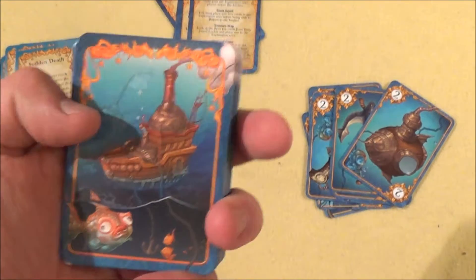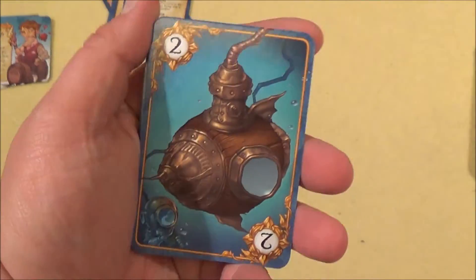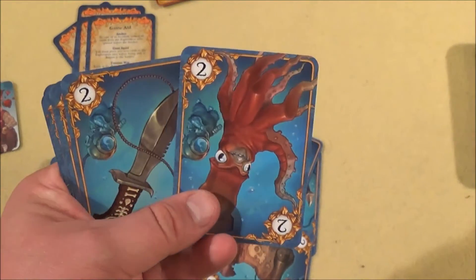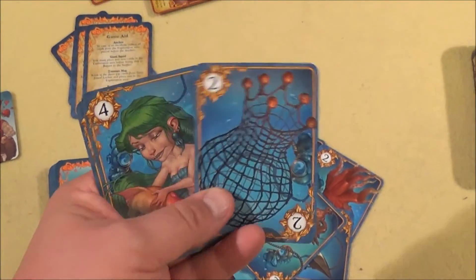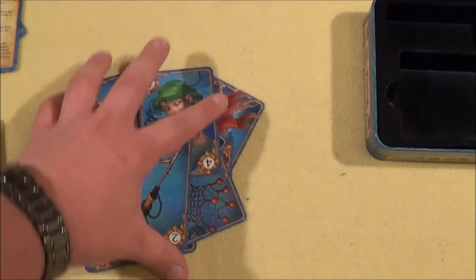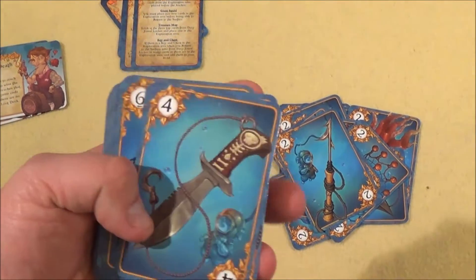These cards have 10 different suits. I sorted all of them out: an exploration pot, an anchor, a treasure map, a chest, a kraken, a knife, a key, a net, a mermaid, or a harpoon. All 10 different cards have special abilities, which I'll explain in a minute.